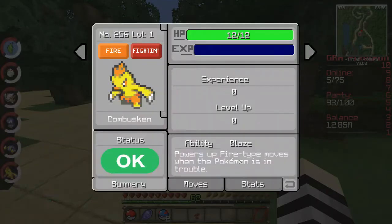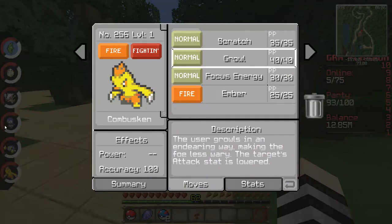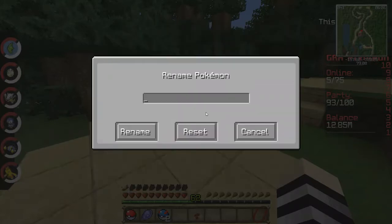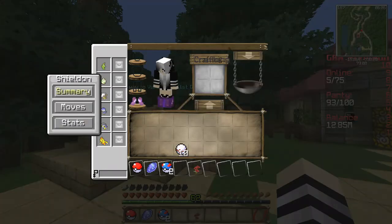We have a Combusken! In my PC I have a fully trained Blaziken — 100% IVs and Hidden Ability with Speed Boost. This is cool — it has Ember already, so this will come in handy because water types aren't good for everything. It's a male. What should we name a Combusken? Let's name it Ali — because, you know, it's a fire-fighting type, and Muhammad Ali was a good fighter, a good boxer.